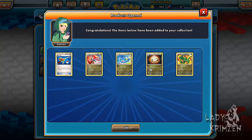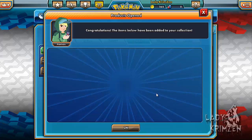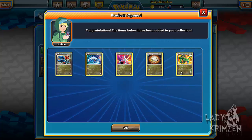Super Rod, Salamence, Dragonair, Shelgon and Rayquaza. Next is Druddigon, Latios, Latios — I said that the wrong way around — Shelgon and Rayquaza.